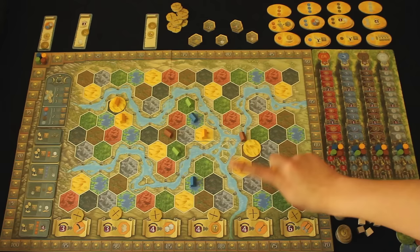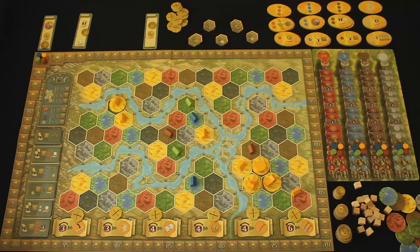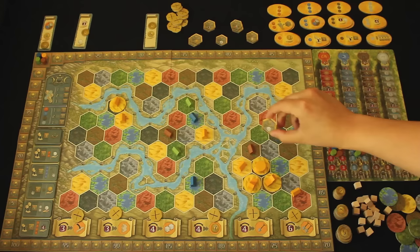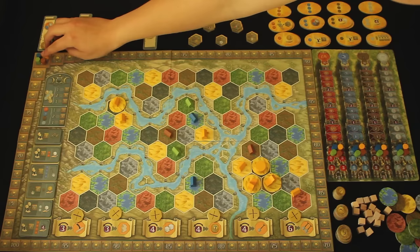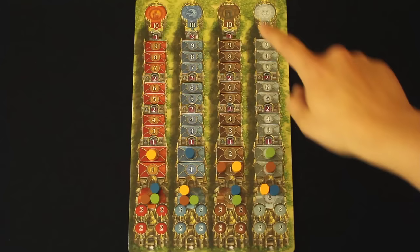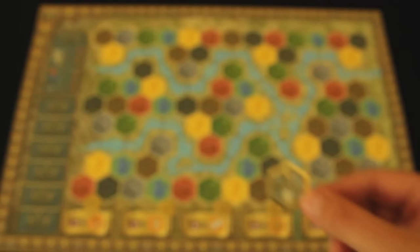All structures have a power value listed next to them on your faction board. The first way this comes into play is when you are attempting to build a town. When you have at least four structures directly adjacent to each other with a combined power value of seven, you may take a town tile of your choice and receive the bonuses displayed on that tile. Whenever you build a town, you also get a key. Keys are used to unlock the tenth space on a cult track, and only one player may advance to each space ten.